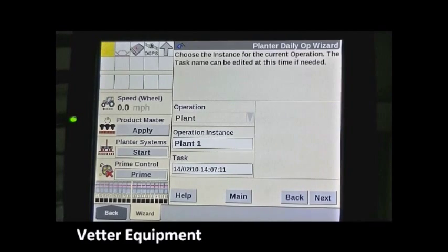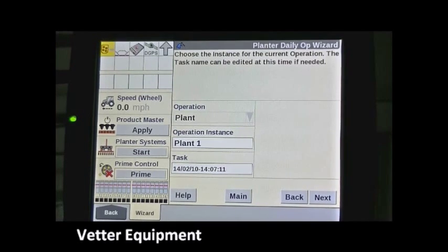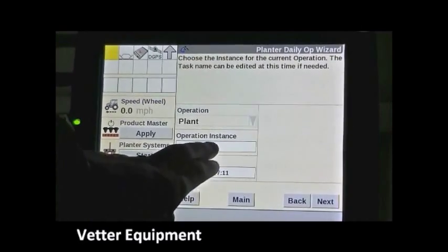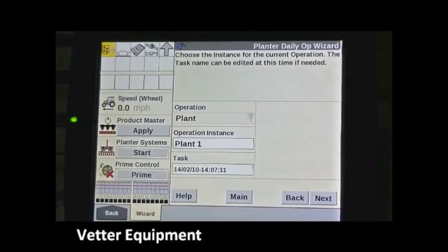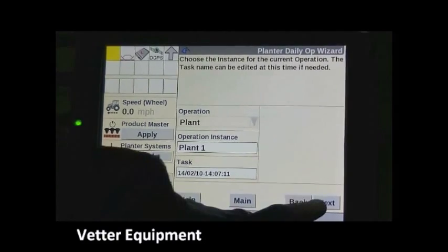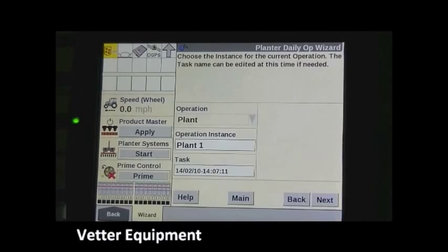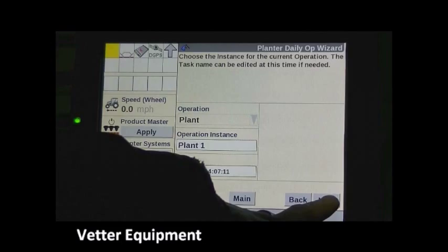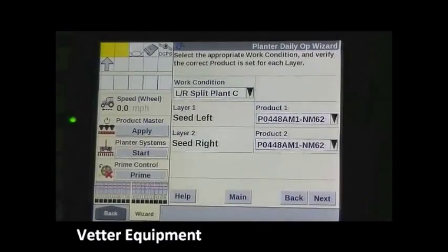For example, if we had some ponding and wanted to come back and replant that field, the software would think we've already covered that area and shut off the hydraulic sections — or if you have row clutches, it's probably going to think you're trying to plant that area twice. But if you create a second instance, it will clear out the map while keeping the same grower, farm, and field names. We'll leave operation instance at Plant 1 unless we get rained out or have a pond situation.